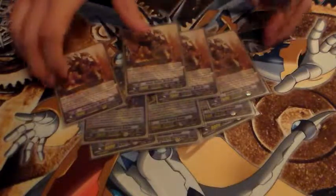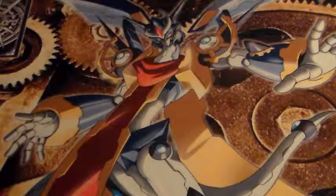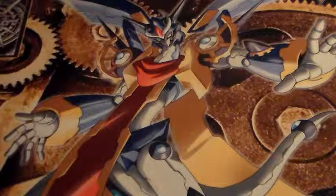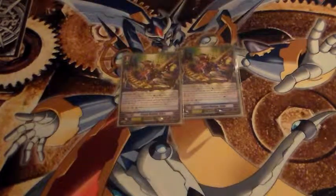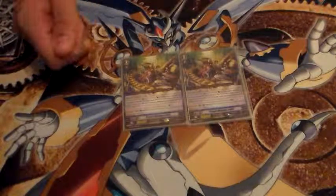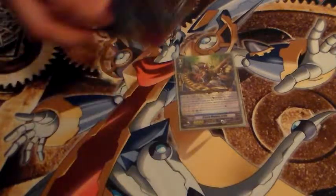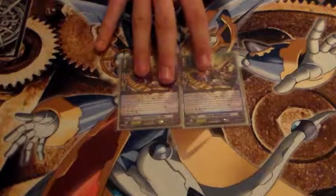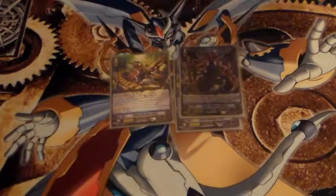And then the generic four Steam Maiden Elma — I can't really pronounce her name. She's your generic Soulguard perfect guard; your opponent cannot guard with her as your van, but that's fine. Once you have another unit with this name in your drop zone, when you place it on the Guardian Circle, unflip one damage, so it's a counter charge again. I have a total of eight cards in the deck that can unflip my damage, which really helps a lot.